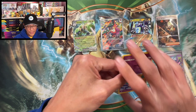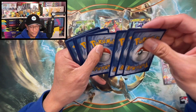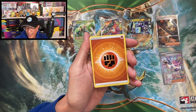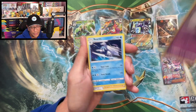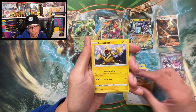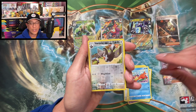Here we go, we got that code — four to the front. I am on the hunt for that Charizard hyper rare, and I'm gonna go nuts if we pull this. Hawlucha, Beedrill, Staravia reverse holo —